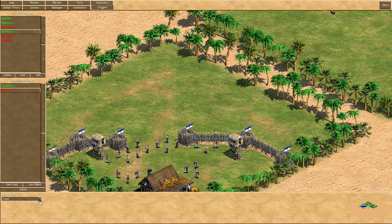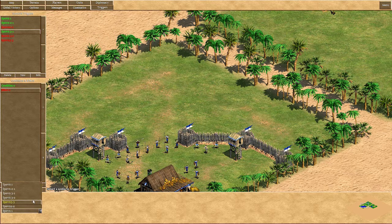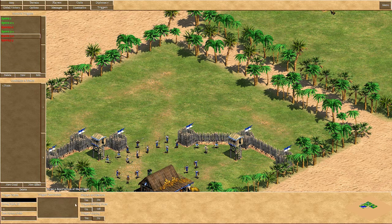The second trigger is spawn 3-2. This has to be deactivated by default and looping is on. While the spawn 3-1 trigger has starting state on and looping off, because each wave needs to be triggered only one time. As soon as the wave is triggered, the spawning needs to be looped since you want multiple units spawned.